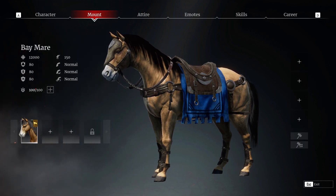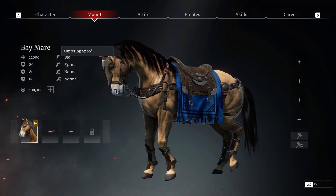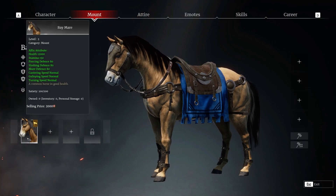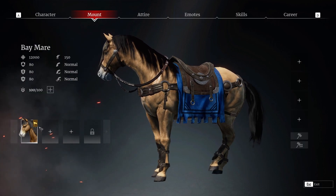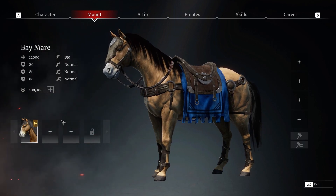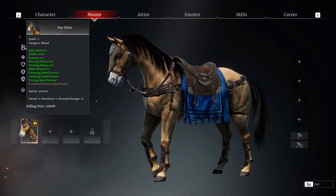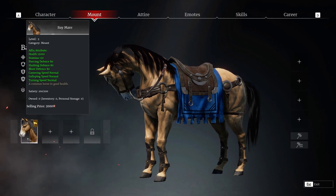On the next tab we have the stats for your mount or mounts. There's the name and all the stats for the horse that you currently have. You'll see these blocks which represent your different horses — you can have more than one, because in a battle if one gets killed you'd need another one to be able to use your horse again.